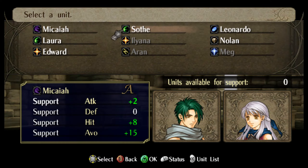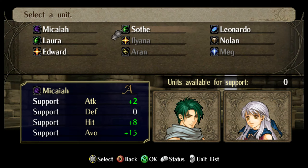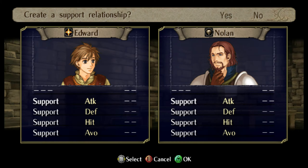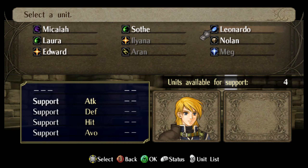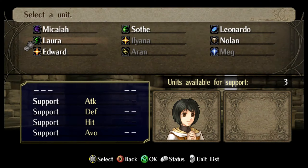We've got supports now. They've got an A, so there's no reason to break that up unless you hate them. As far as Edward goes, we want to support him with Nolan so they both get what they desperately need - defense, avoid, and hit rate. Leo could support somebody but there's no one open right now. I guess he can support Laura, but she supports Aaron.